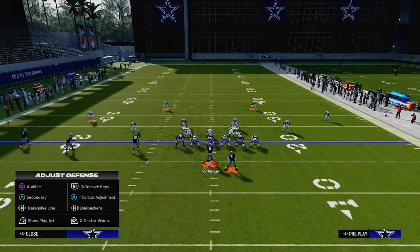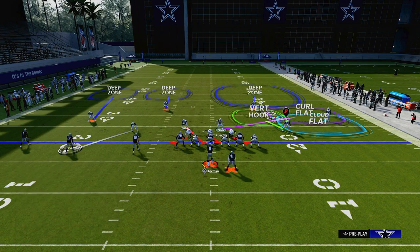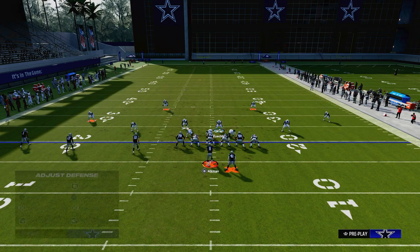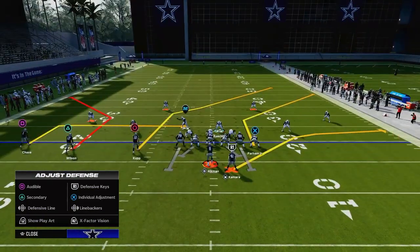What this essentially allows you to do as a user is key in on the tight end. You could just run it just like this — it's a very simple way to run it. This vertical hook is going to do a really good job at defending any kind of cross route, like a slant or anything coming over on that right-hand side. It's also going to do a good job of defending the running back on a wheel route or anything like that. So this is a fairly simple setup.